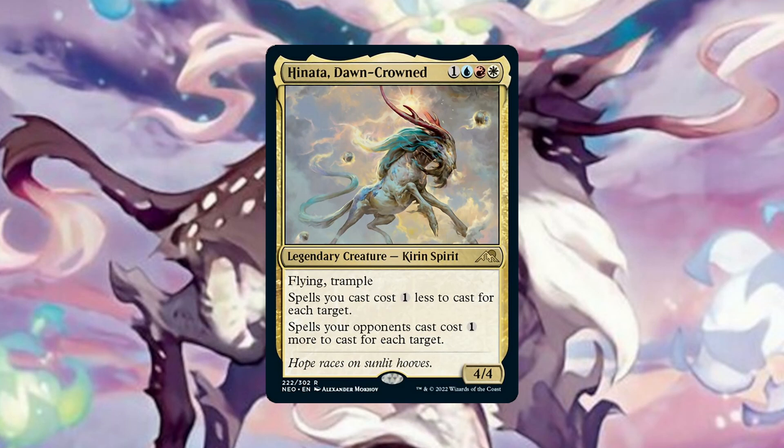Before we begin, let's flesh out what Hanada is doing for us. Hanada Dawncrowned is a 4/4 Kirin spirit that costs 1 generic, a blue, a red and a white mana. It has trample and flying and says: spells you cast cost 1 generic less to cast for each target, and spells your opponents cast cost 1 generic more to cast for each target. So Hanada wants to reward us by casting spells that have multiple targets and punish our opponents when they cast their spells that target.